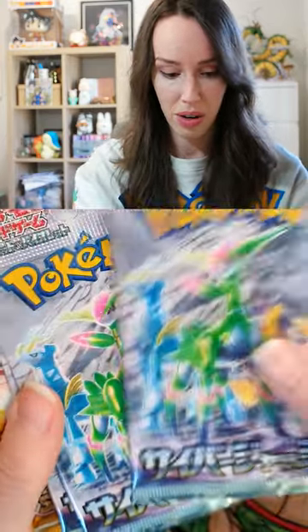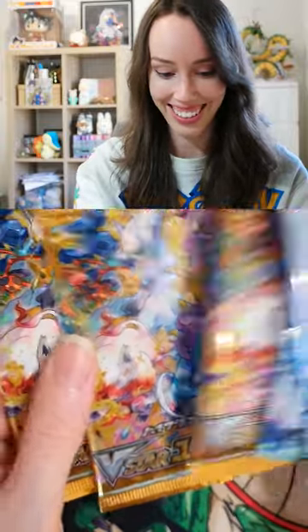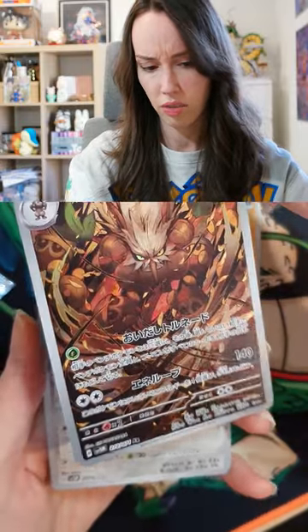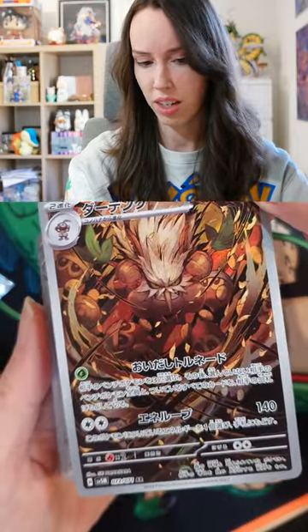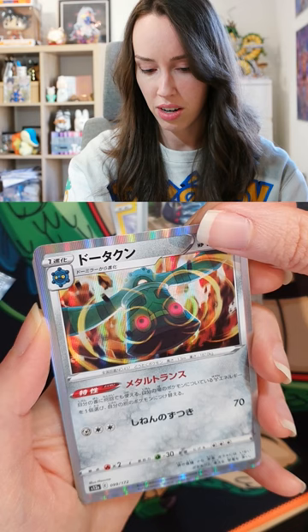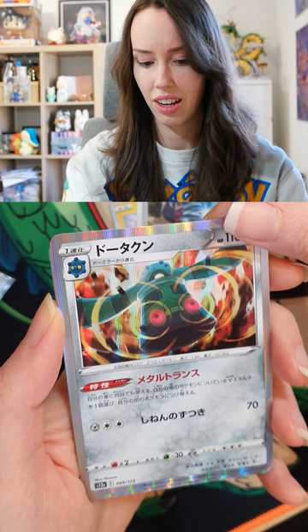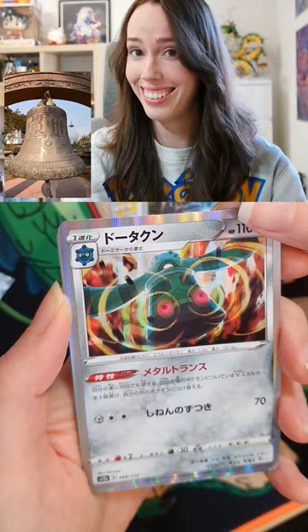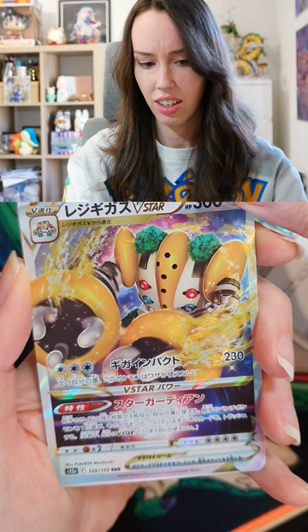We have some Pokémon blister packs and they're all Japanese too. Let's rip into these right now. Actually, this one's pretty cute. I have no idea who this is, but it's a shiny card, so I guess that's good. Another shiny one, but again I have no idea who this is or what this is - it looks like a floating old Tibetan bell. Another shiny? Wow.